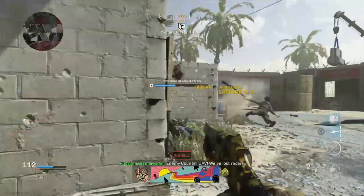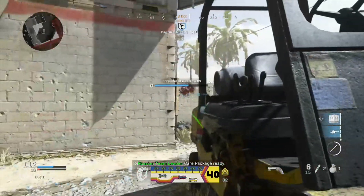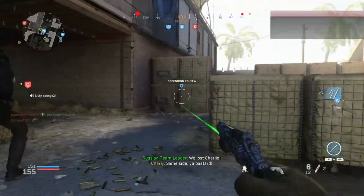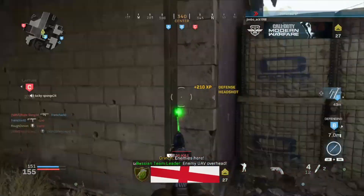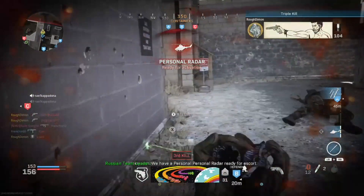For a pistol to pack this much of a punch, it's got to be something special — and trust me, it is. It basically turns the 357, which isn't the best weapon by any means, into a handheld shotgun that is one-shot kill close range from hip fire. You've got to get the 357 up to level 29.